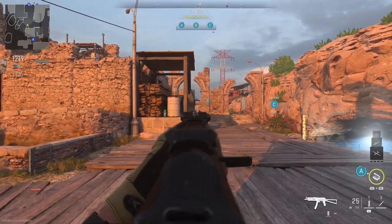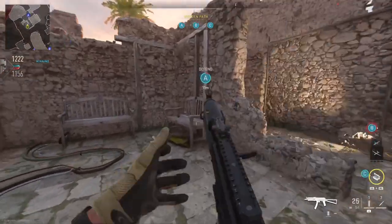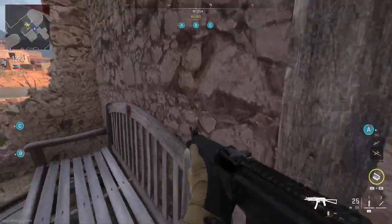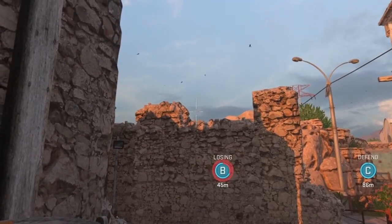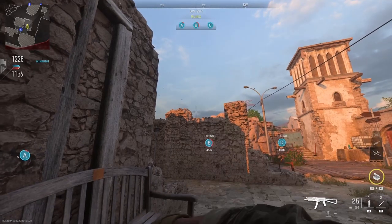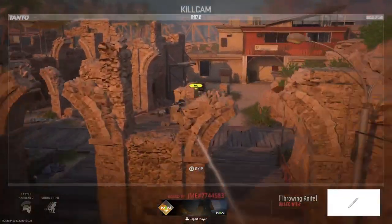For this map we chose to go for the B flag for the domination spot because it's such a high volume location in most game modes. You want to come around to the benches here, tuck into the left, and then on top of the rock wall — similar to the second camper shot — there's a little notch and you just aim your throwing knife right above that. It goes across the map, hits a pillar, and goes directly through B.